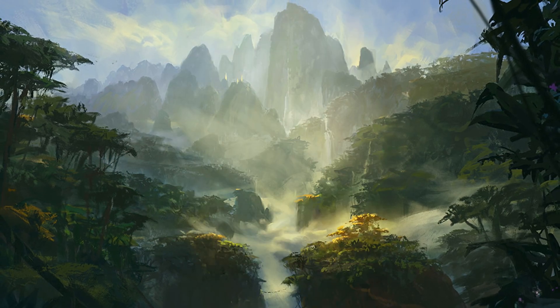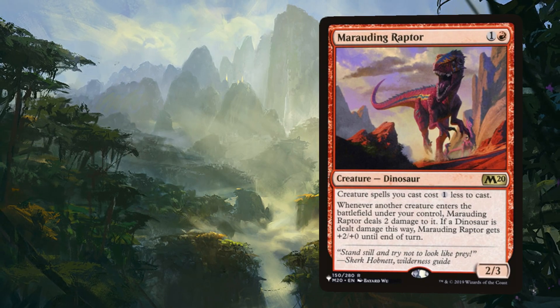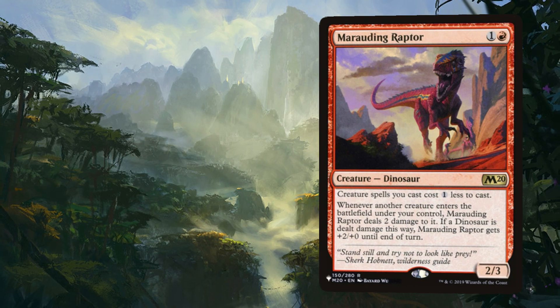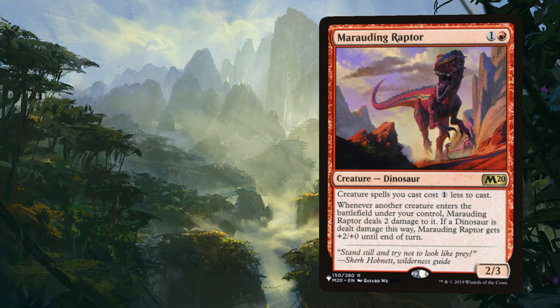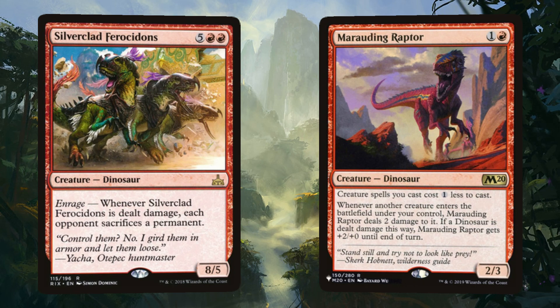A couple of red creatures are coming up, starting with Marauding Raptor. Not only does it make creature spells we cast cost 1 less, but whenever another creature enters the battlefield under our control, the raptor pokes it for 2 damage, and if that creature was a dinosaur, the raptor gets a +2/+0 buff until end of turn. And one of the enrage effects we can trigger this way is Silverclad Ferocidons, which makes our opponents sacrifice a permanent. And with an 8/5 body, it's no joke either.